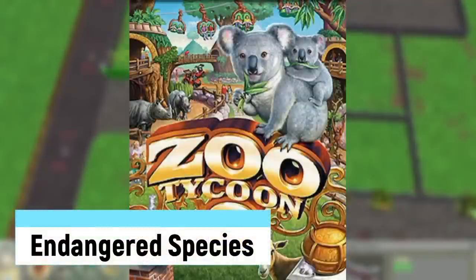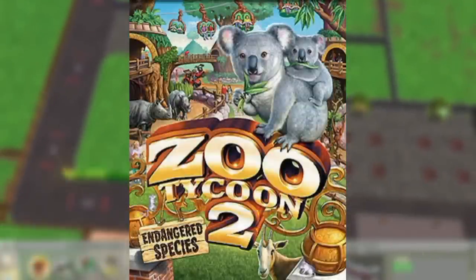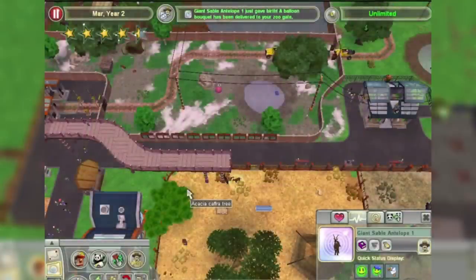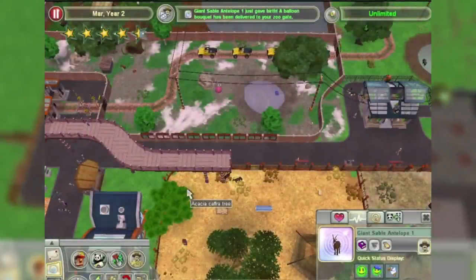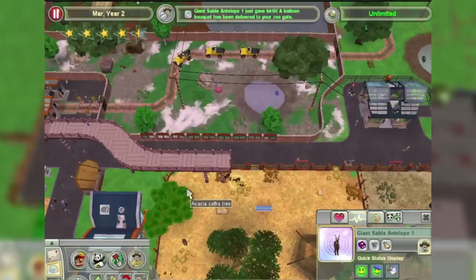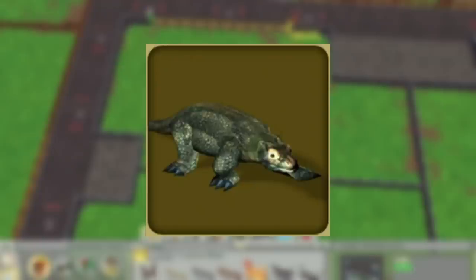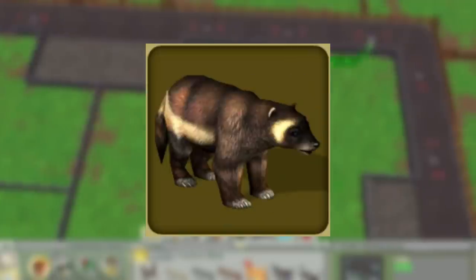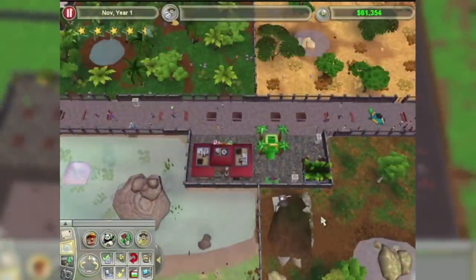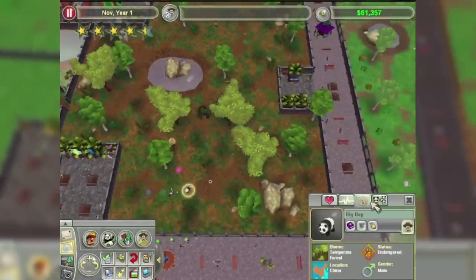Endangered Species was the first expansion for the second game, released on October 15th, 2005. It included 20 new animals, new scenarios, and gameplay additions like transport rides such as jeep tours and sky trams. The animal choices were superb, like the Komodo Dragon, Galapagos Giant Tortoise, Crested Gibbon, Koala, Wolverine, and Florida Panther. All animals were also given badges to indicate their conservation status, from low risk to vulnerable, endangered, and critically endangered.